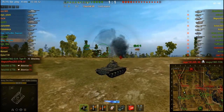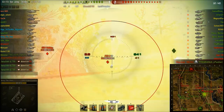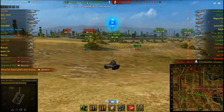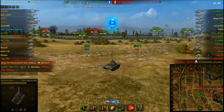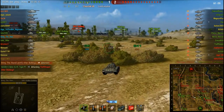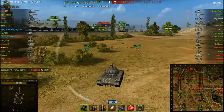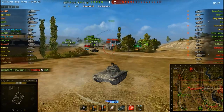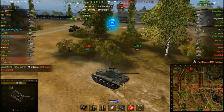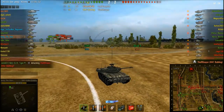The next thing we're going to look at is active scouting, like I'm doing here on the ridge. With active scouting, you use terrain features to only expose the commander's hatch or as much of the turret as you feel comfortable with. The spotting point at the highest position is the commander's hatch. You only have to expose it over an obstacle and it will spot for you. This applies to any tank — how much cover is between the commander's hatch and you will affect spotting mechanics.